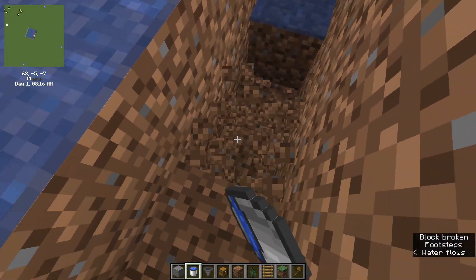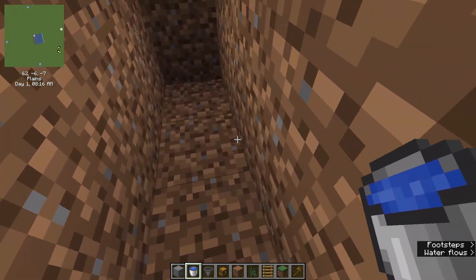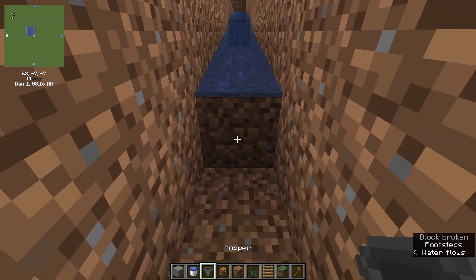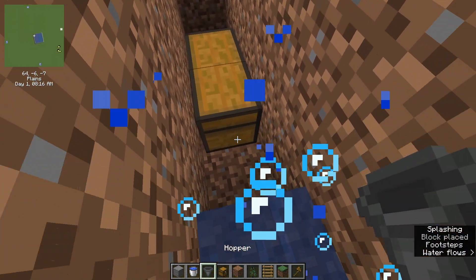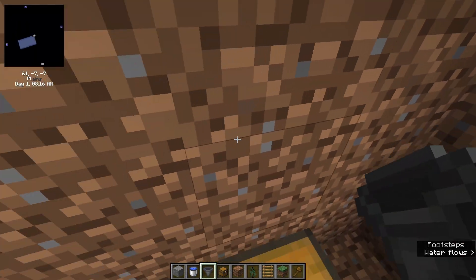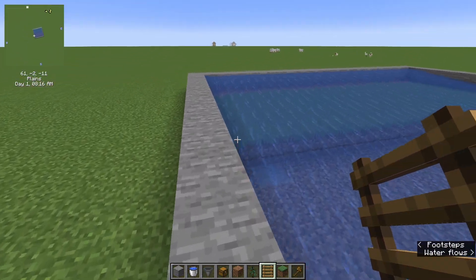Since the water ends right here, this is gonna be our second little trench. When that block breaks it'll flow down here — yeah, there we go. Put the hopper right here along with the chests. You can make this into an auto-collection system or auto-sorter, it's not too complicated. Then use a couple of ladders so you can go back and forth down there.